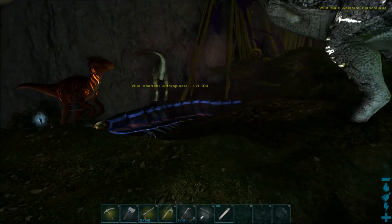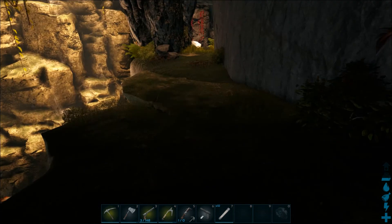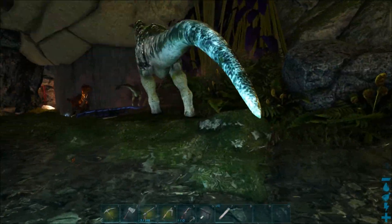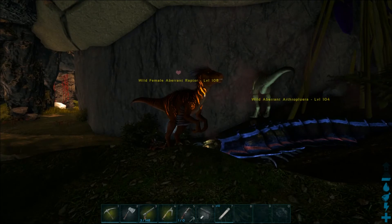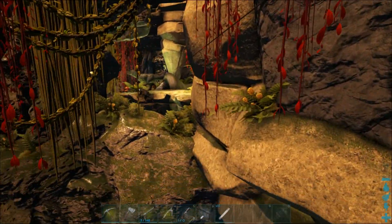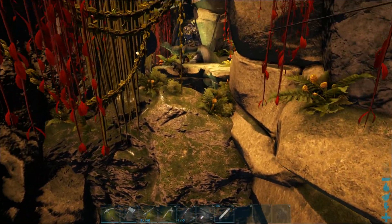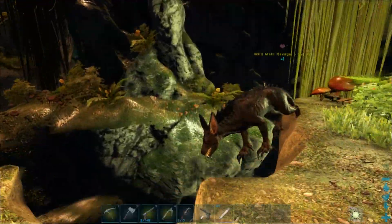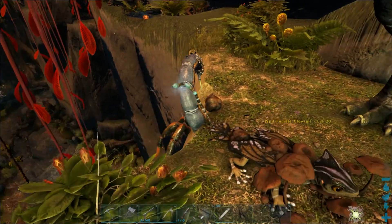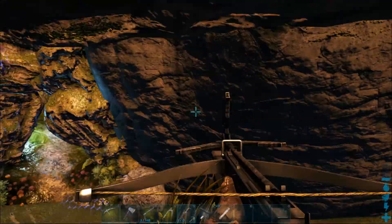You'll encounter a small pack of dinos right at the front. There's also a glowtail here — glowtails, as far as I know, only spawn in these artifact caves, so this is your chance to claim one. Continuing down the path, you'll find more dinos: ravagers, another carno, another glowtail, and a scorpion. Nothing too crazy high level.